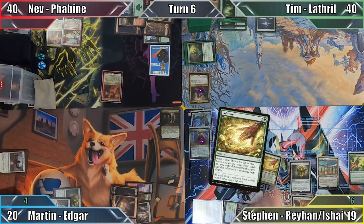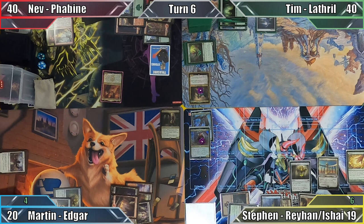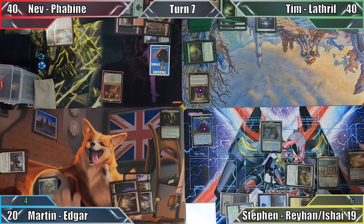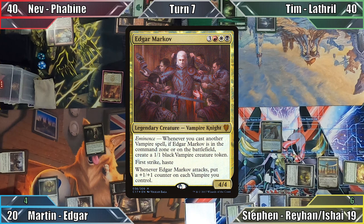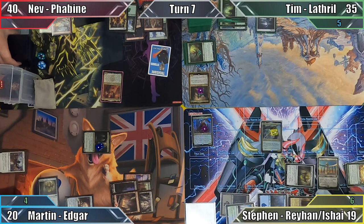Steven starts his turn by casting Cultivate, searching his library for a Swamp and an Island. He puts the former into play tapped, the latter into his hand, and then plays the Island as his land for turn. Not yet finished, Steven casts his second commander, Ishai, Ojatai Dragonspeaker, and passes. In my turn, I cast my commander Edgar Markov, and Steven puts a plus one plus one counter on his Dragonspeaker. Moving to combat, I attack Tim with my commander, who puts a plus one plus one counter on himself before dealing Tim 5 damage. With a single mana open, I end my turn.